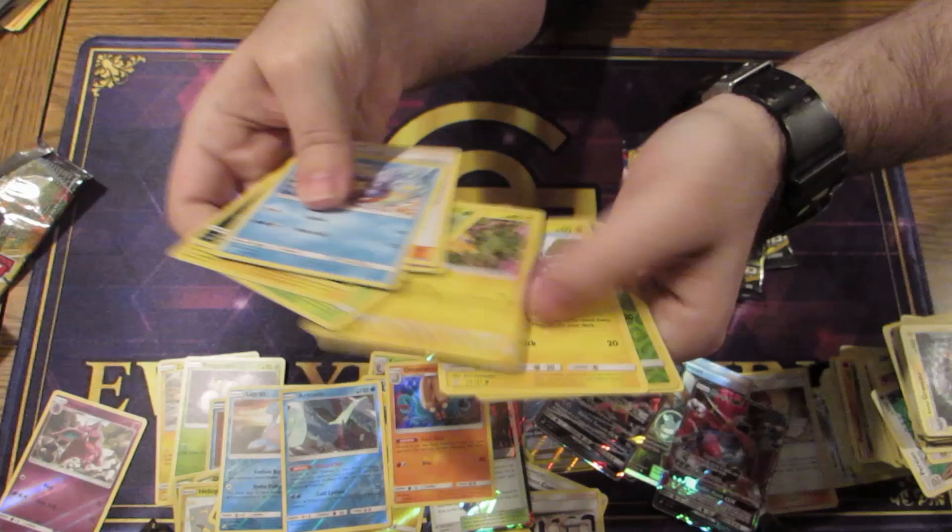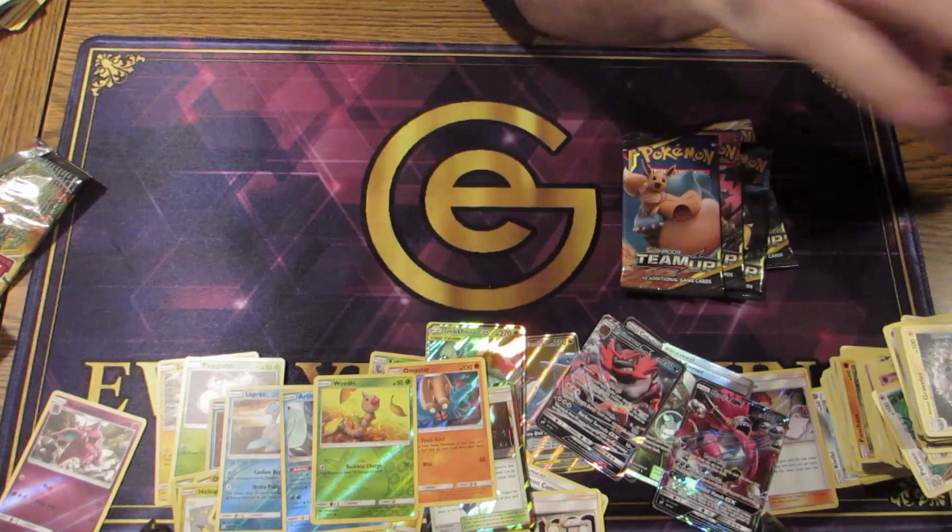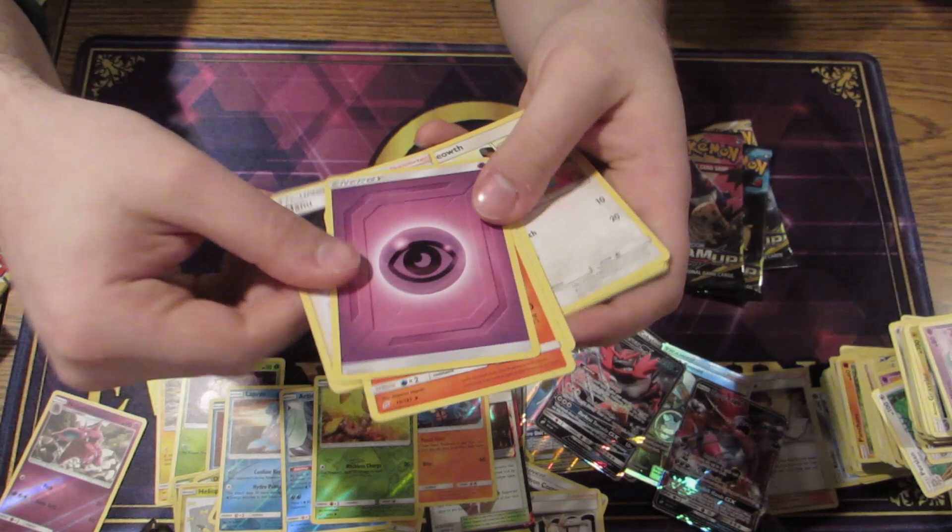Let's see — oh, Weedle. And a Mr. Mime. I can throw all of you though, right? Cuts. Nanu's not too bad either — another bit of support for the dark Pokemon.